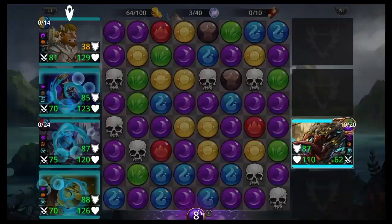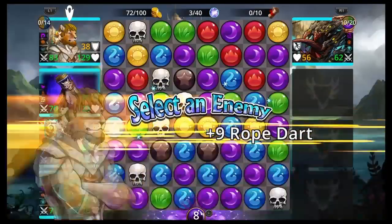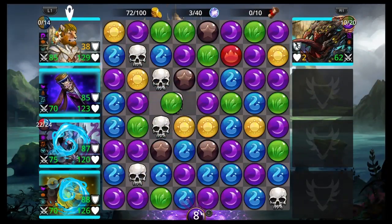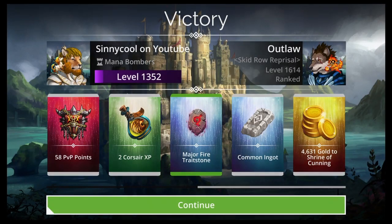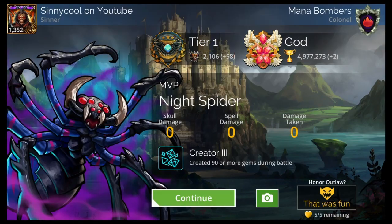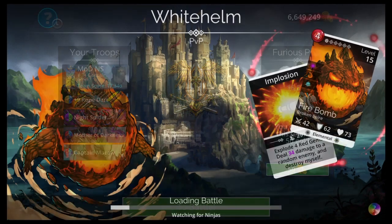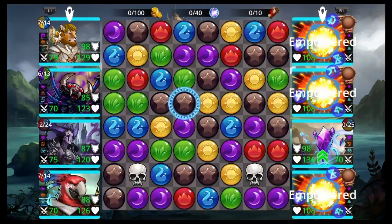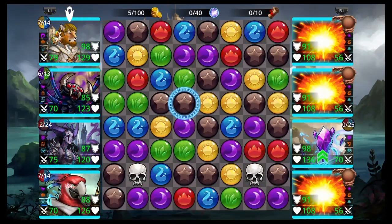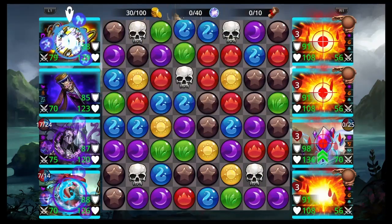The way it works: get Night Spider up and cast it over and over until you get Rope Dart up. Then cast Rope Dart on their most dangerous troop to pull it to the front — hopefully that puts it into kill range for Mother of Darkness. Cast Mother of Darkness; if it gets a kill, it makes a bunch of purple and you get an extra turn. That gets Night Spider back up and the loop continues.